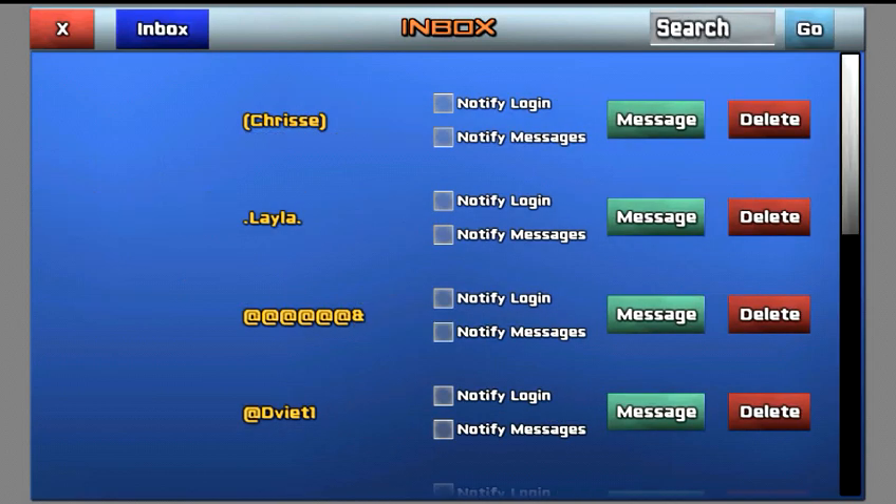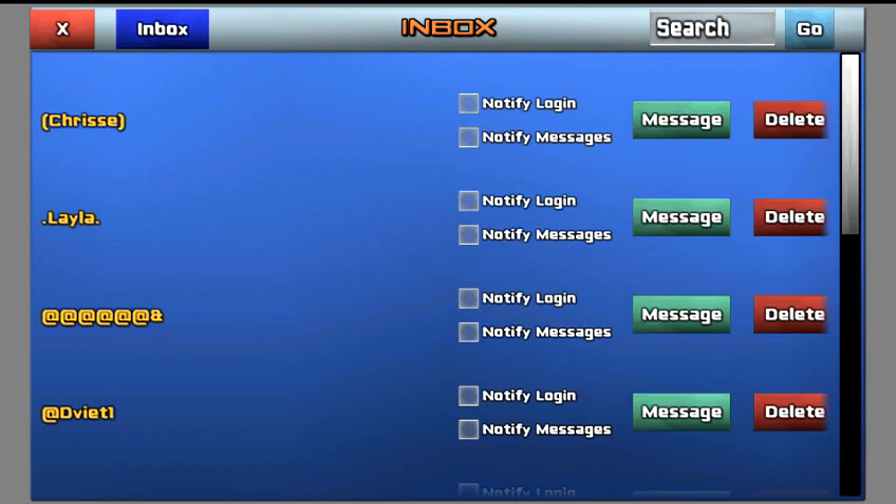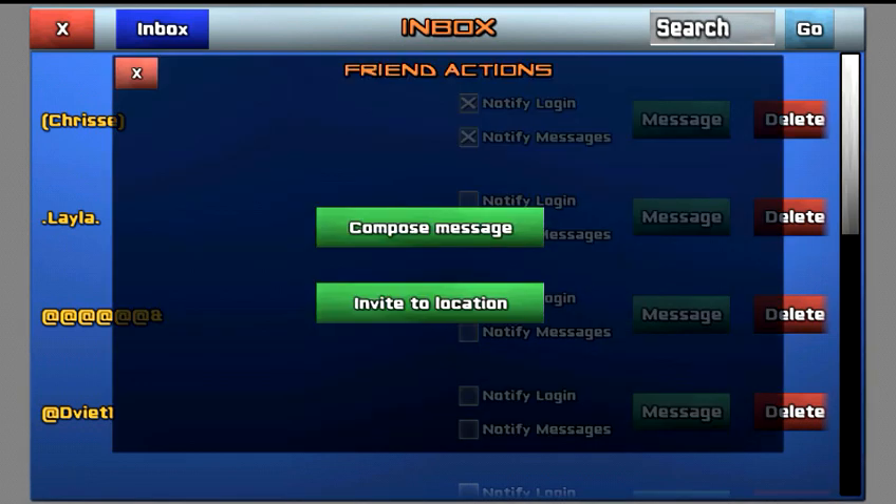Tap Friends and you'll have a box that shows your friends list. You have a few options: you can choose to be notified when a friend logs in, and you have notify and messages. Hit Messages and you have two options: compose a message to send to that person, and Invite to Location. If you tap Invite to Location you're sending an invite to your friend inviting them to where you are right now — if they accept, they'll be teleported to your location, same room. It's pretty cool.